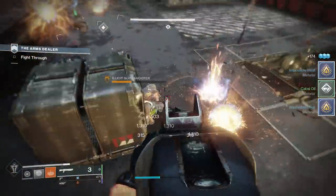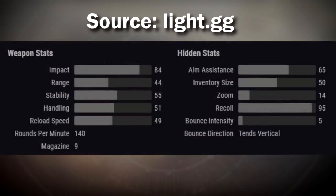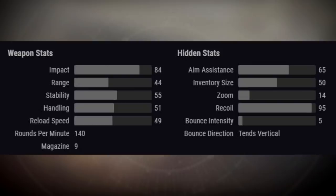The first weapon we're going to start with is the Old-Fashioned, a Legendary Kinetic Hand Cannon. Looking at the stats, this belongs to the 140 rounds per minute archetype, which is generally a favorable archetype — not quite as good as the 150 arguably, but also arguably the best on console. Looking at the rest of the stats, we don't have the best range, but the other stats are pretty in line with this archetype.